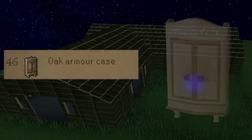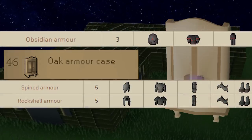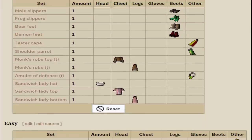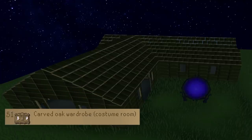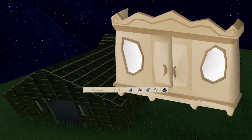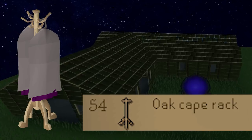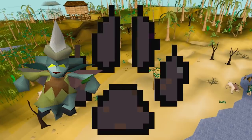At 46 Construction I can build an armor case to store obsidian armor, rock shell armor, and spined armor. With 48 Construction I can build an oak treasure chest for easy treasure trail rewards. At 51 I can construct the carved oak magic wardrobe to store magic armor, and at 54 I can build an oak cape rack. But to do all this, I'll need 50 Hunter to catch eclectic implings.